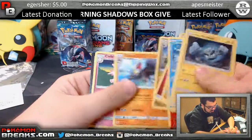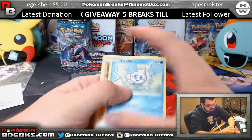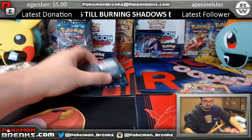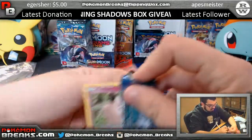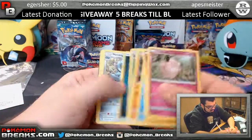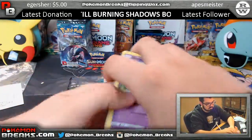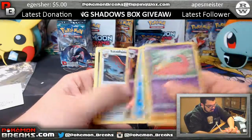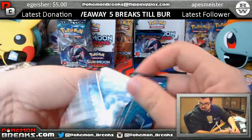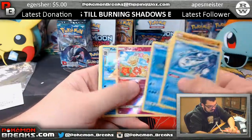Patrat, Whiscash, Phantump, Hondour, Paradise Conservation Area, Trevenant, Gothitelle, Talonflame, Comfey reverse, Politoed foil.